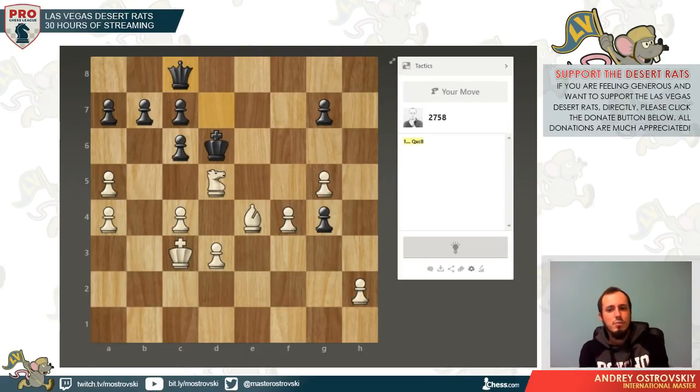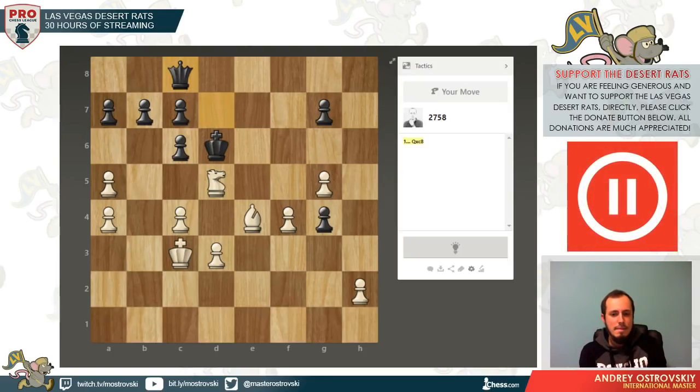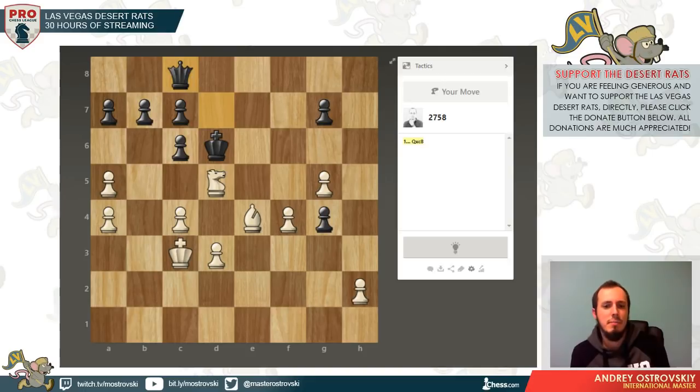I love the pattern when I have two minor pieces against the queen — it usually leads to some interesting zugzwangs, dominations, and so on. So right now, what do we have here? My first intention was to play something like king d4, intending to play c5, but king d4 doesn't work because of c takes d5 and we no longer control e7 square.